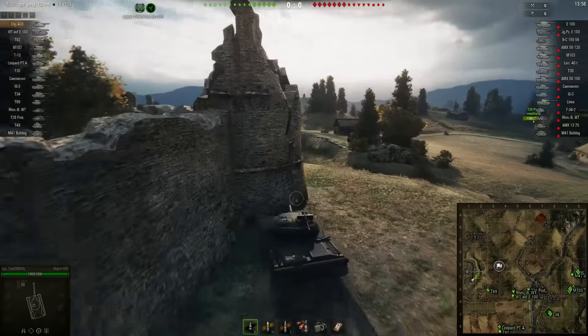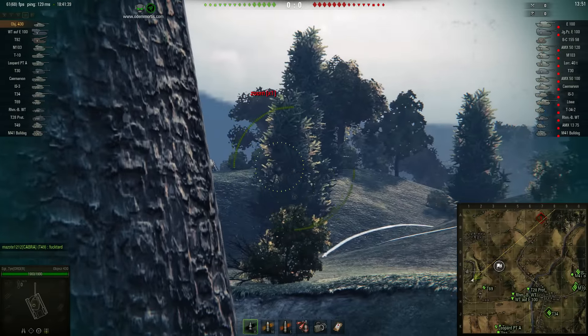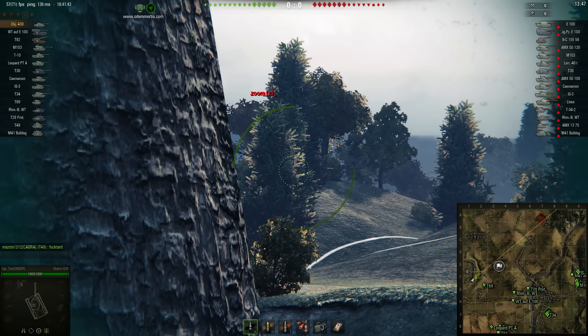T69 coming close here. T69 does not have that good accuracy, so it's good that he's going behind buildings — really good decision there. And Ty is trying to spot and get shots on people.